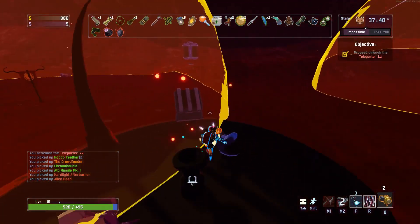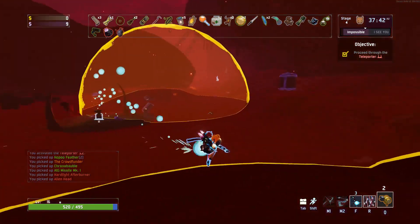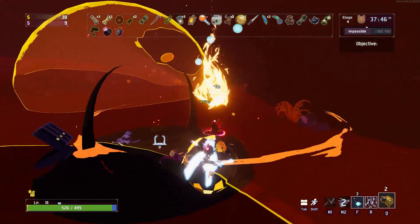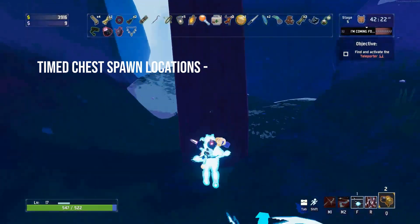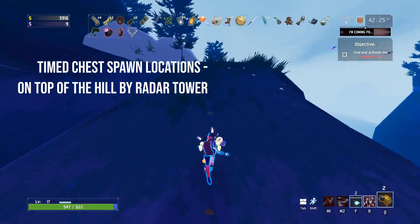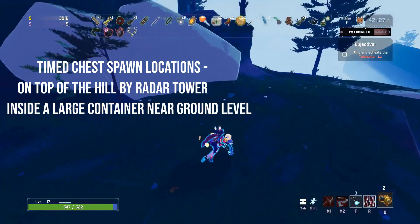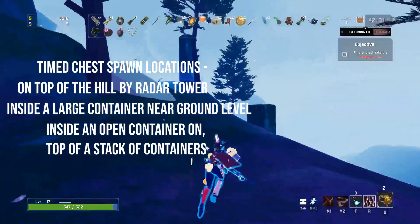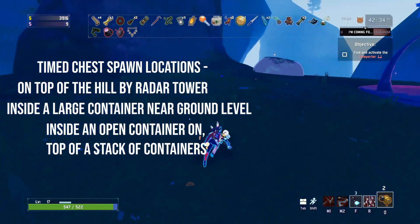There is also a timed chest that can be found in game if you reach Rally Point Delta before 10 minutes. This also unlocks the Redactive achievement. Possible spawns are on top of the hill by the radar tower, inside a large container near ground level, or inside an open container on top of a stack of containers. Obviously it changes depending on your run.